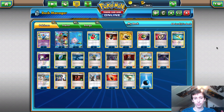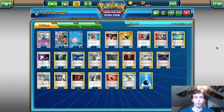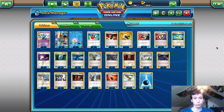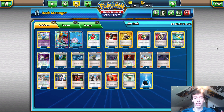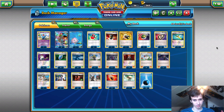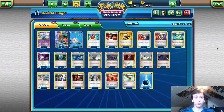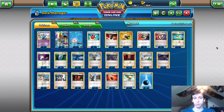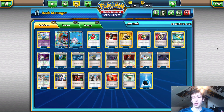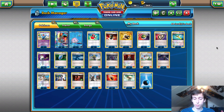So first, how I created the deck. Carl Peters took his version of Quad Lapras to a top four finish at Malmo Regionals in Sweden about two weeks ago — that's where I first saw the deck. He played Max Elixir and Energy Switch, and I immediately dismissed that version as bad because those cards just did not belong in the deck.